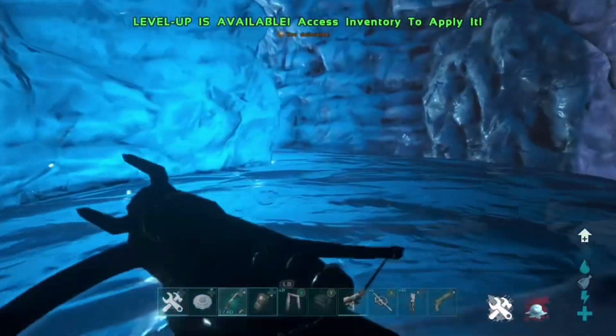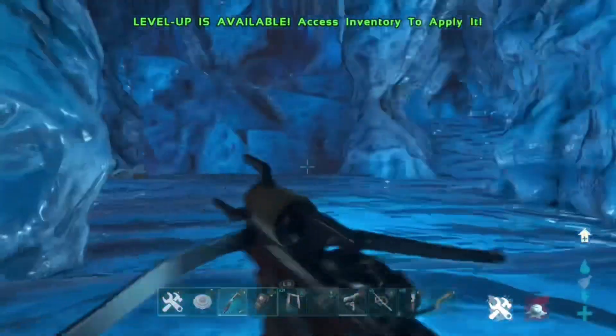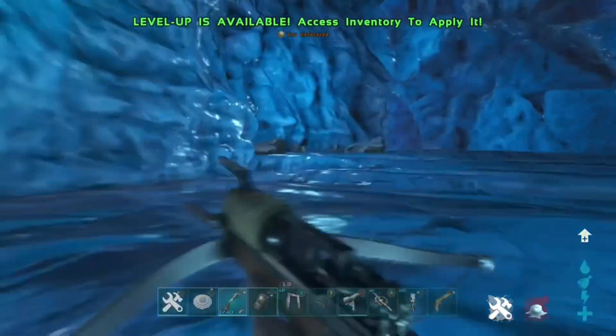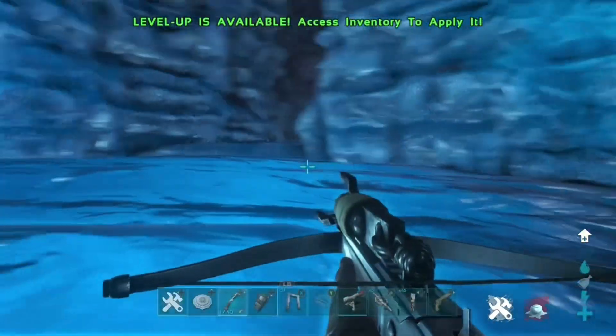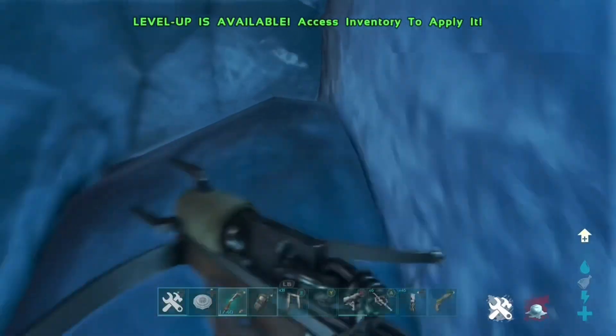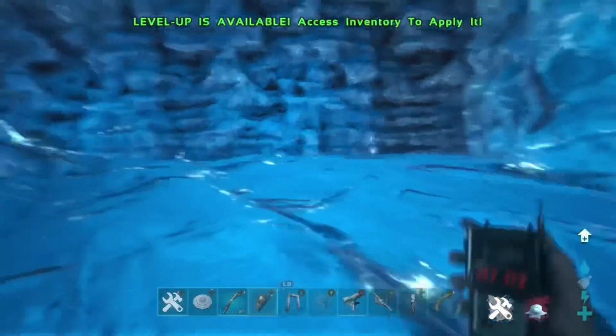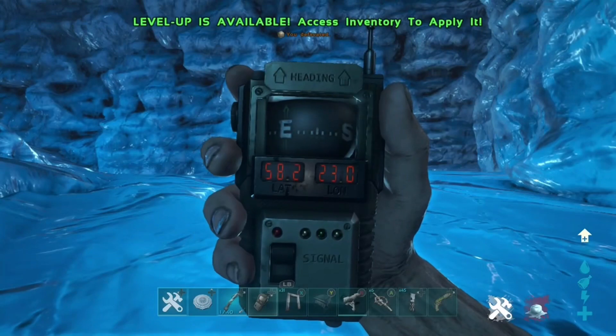You can either use parachutes, grappling hooks, or a tek suit to explore underneath the map if you really wanted to. If you haven't got any of those requirements you can obviously stay in the same spot. Walk through the cave and then you should see a lifted up rock bit, and down in this little corner you'll actually see a crack — this is where the mesh actually is.